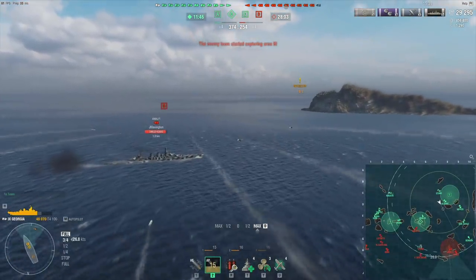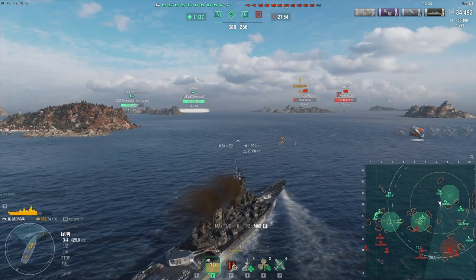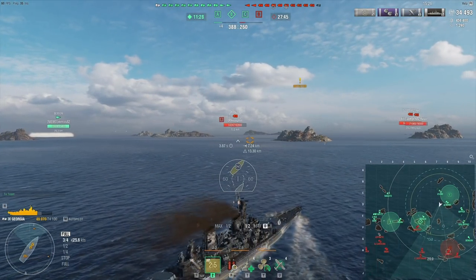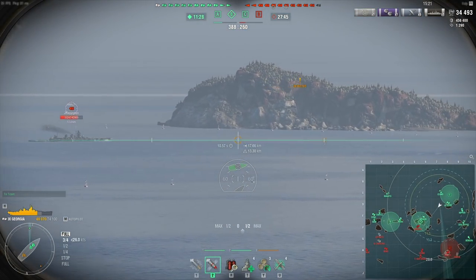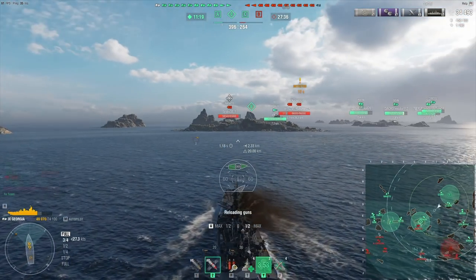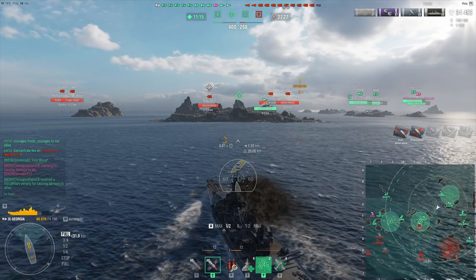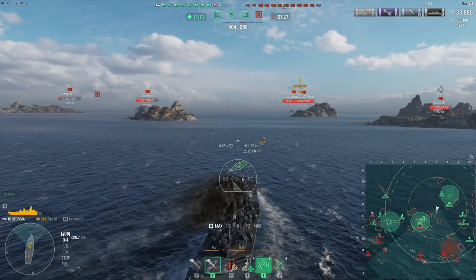Georgia doesn't have the greatest range, but maybe I can catch the Nagato guard that's in the middle. Fighting a tier 7 battleship as a tier 9 battleship is extremely beneficial — even a tier 8 battleship — especially if your battleship's main caliber is above 380 millimeters, because then you can overmatch the 25 millimeter bow or stern of the enemy battleship. That is the Nagato, and this is why Nagato is pretty much a glass cannon in these kinds of matches where she is up-tiered.